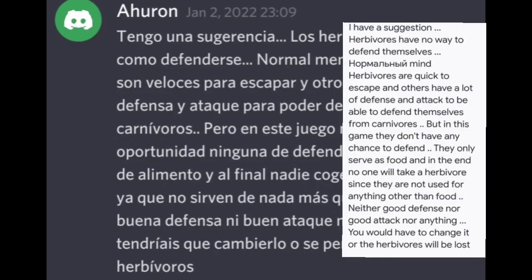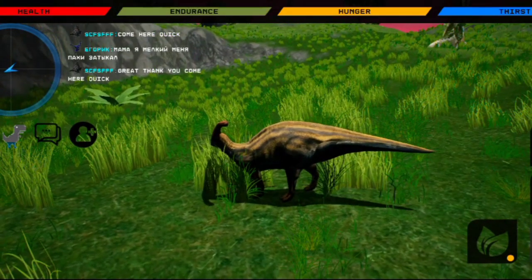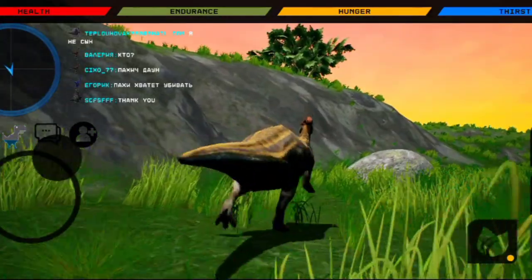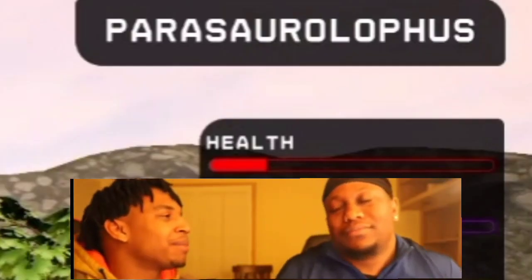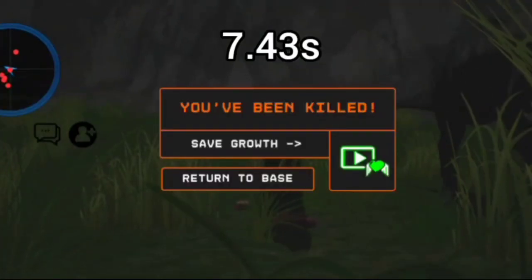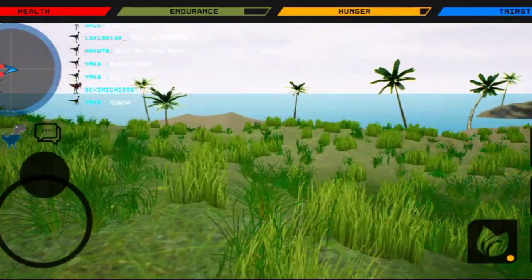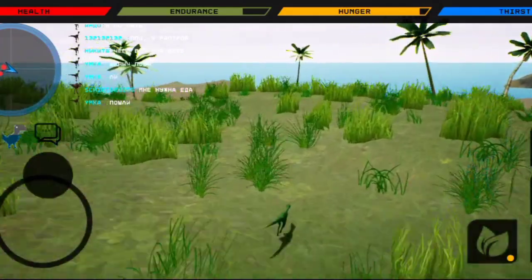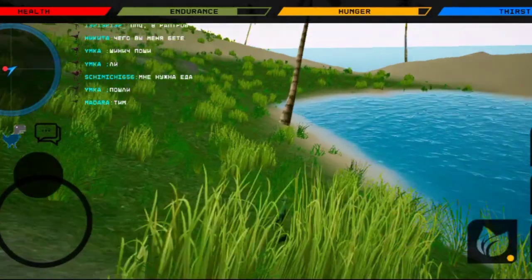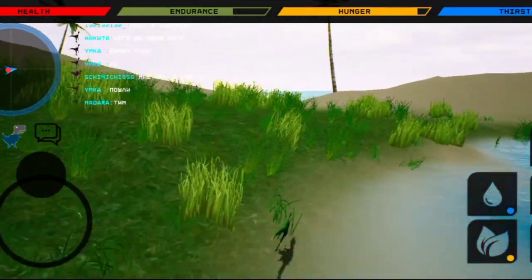The herbivores in this game are completely underpowered. They serve only as food. In my experience with the parasaur, they have terrible walking speed, terrible running speed, and despite the extra health, you still get one-shotted by the medium-sized carnivores. Wonderful. But if there's one thing this game has taught me, it's that if you see a problem, the best solution is to just run — just keep running until the problem goes away. But if you get chased, you're pretty much guaranteed to be past tense.